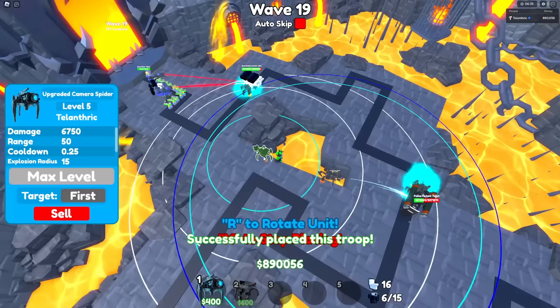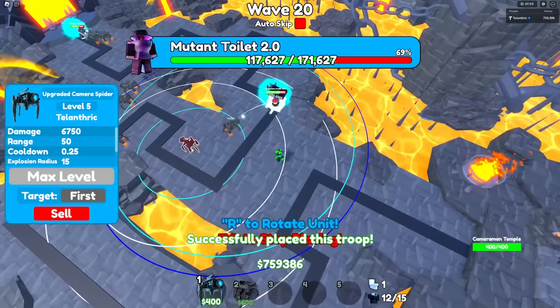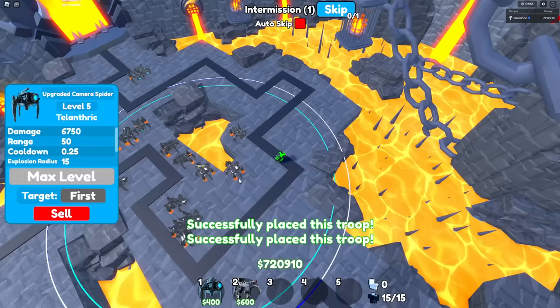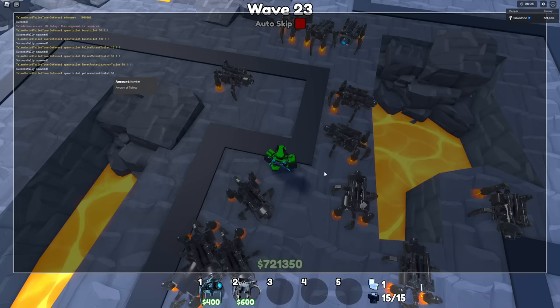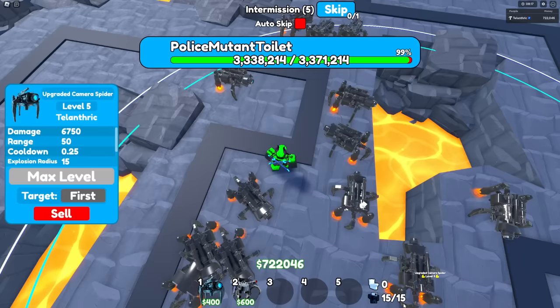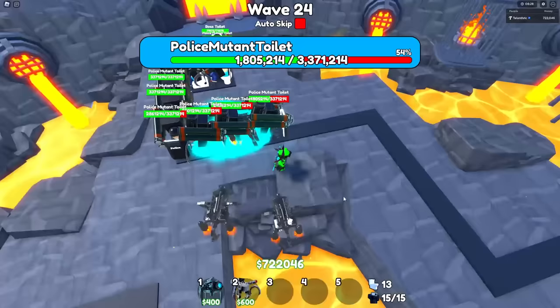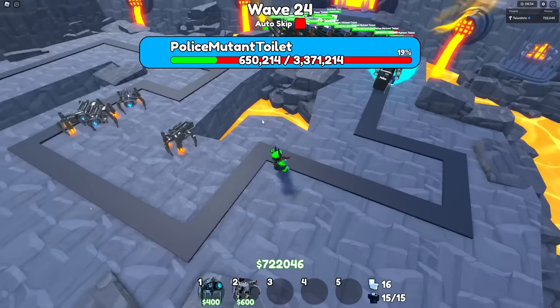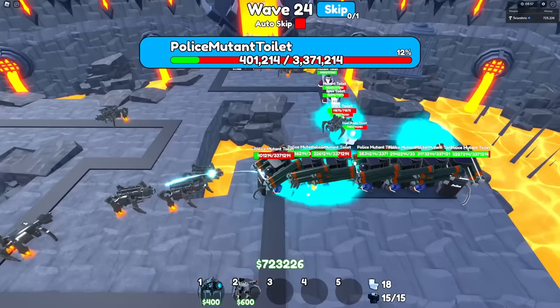I'm going to put a lot of spiders around — the map is basically infested with spiders. Let me sell the mech cameraman. Another good thing about these guys is that they can't be stunned. We're about to get that police mutant toilet — look at all the spiders go. I've got all 15 upgraded camera spiders maxed out. The next order of business is to spawn 50 police mutant toilets plus 10 more as bosses and see what happens. The camera spider's blast radius is enough to hit 4 of them at once.